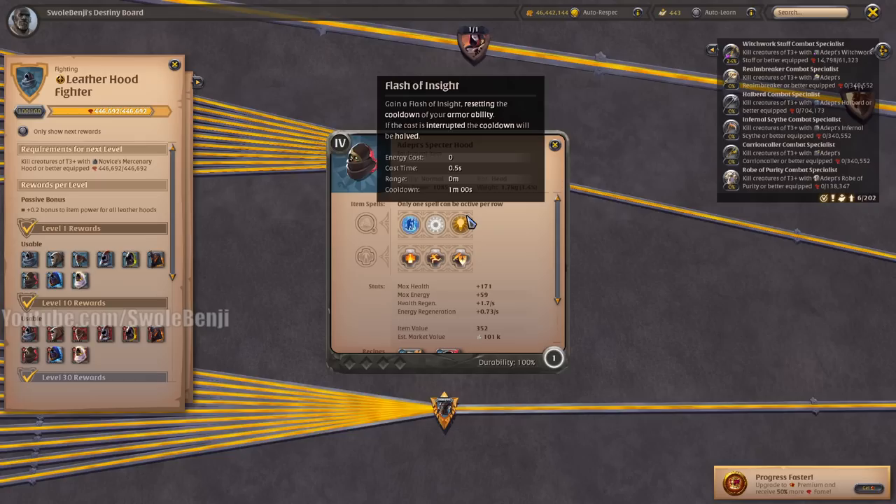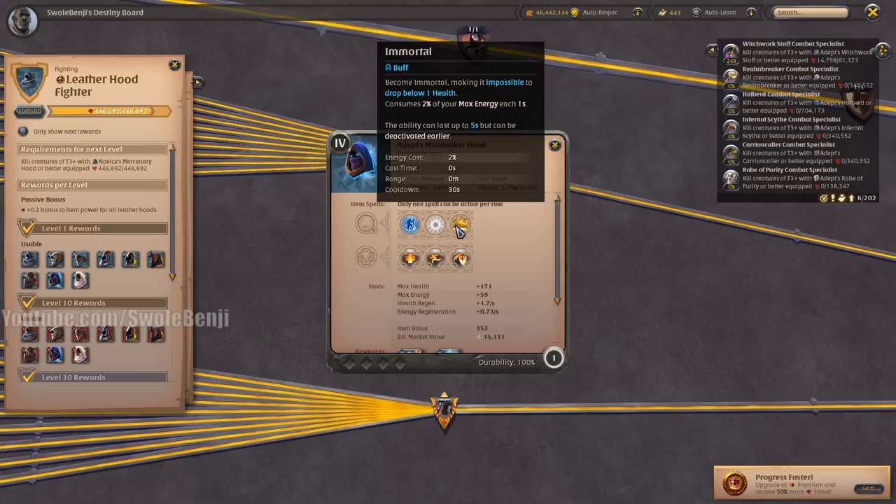The Specter Hood is probably the most used helmet in the game because it resets the cooldown on your chest piece, which opens up a whole bunch of possibilities of doubling down on your armor's ability.